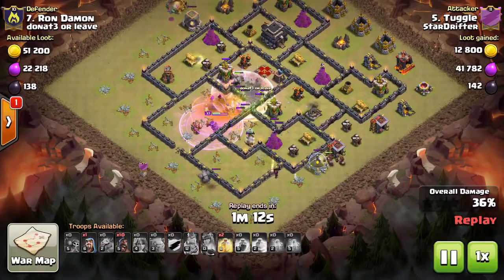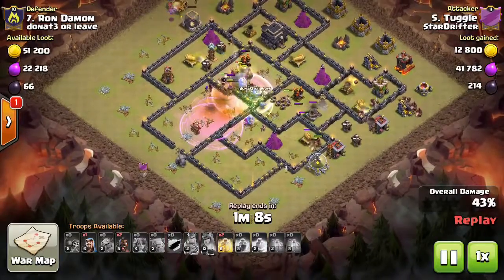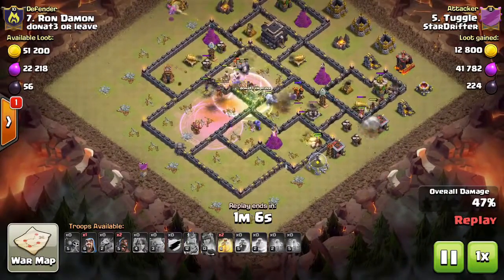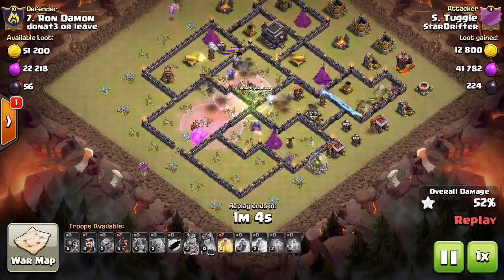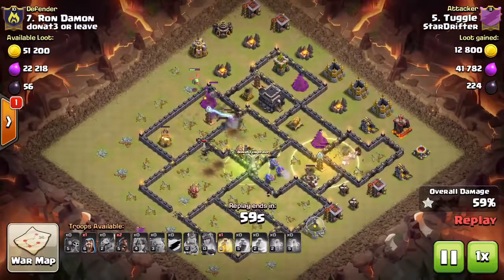You're raging stuff in, holding back those heals for your hog deploy. You're going to put hogs out to the outside in targeted release points — very methodical, very planned — for where they're going to go in order to take out the defenses that you need to have go down.